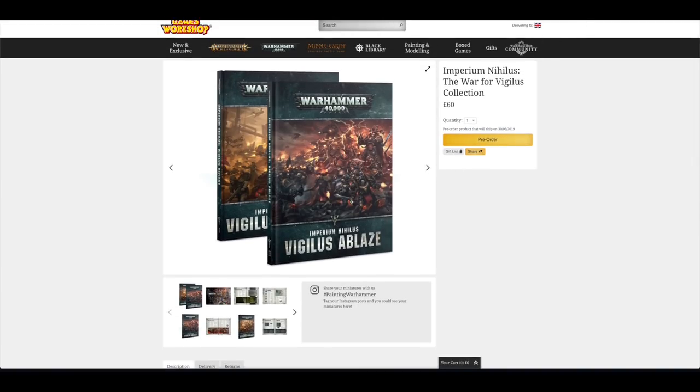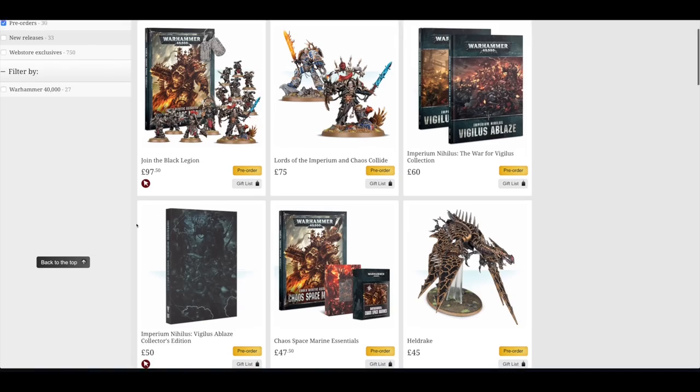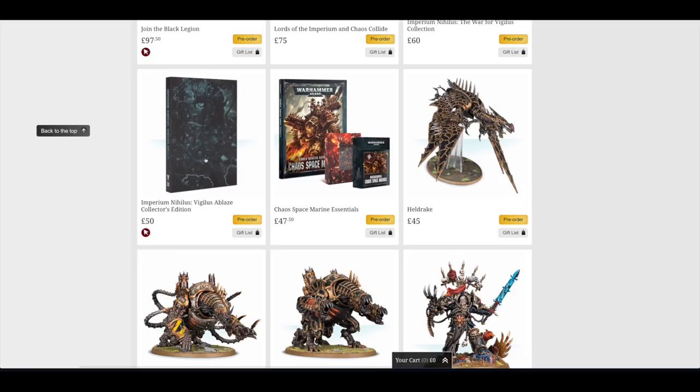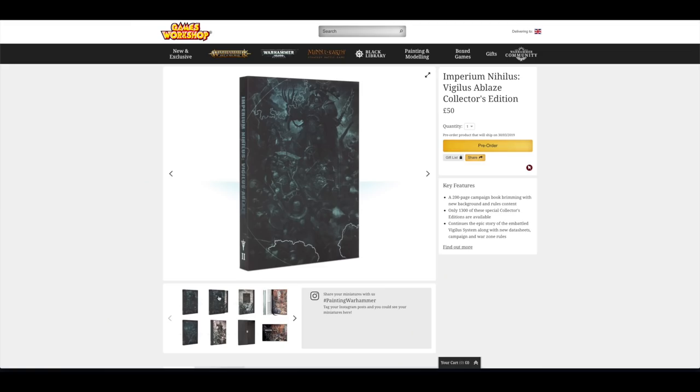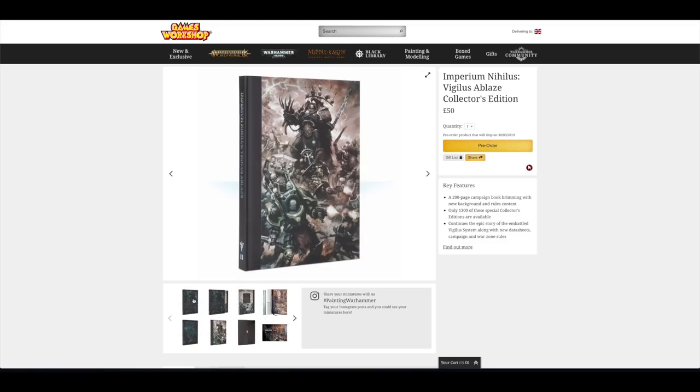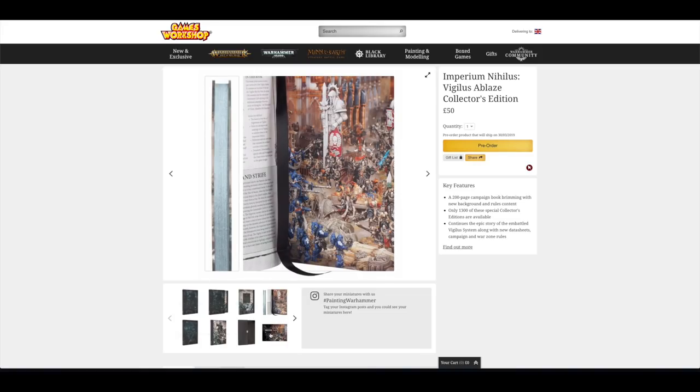I think Vigilus Ablaze should have been in the Shadowspear box game because it's about a £25 book, and if that was in there it would have made it much more appealing — almost on par with the Dark Imperium box set, which most people have been comparing the sets to. Then you've got the Collector's Edition for £50 — that's pretty cool because it does come with the slipcase and lovely artwork on the front and back, even though it's the same content, just in black and white.